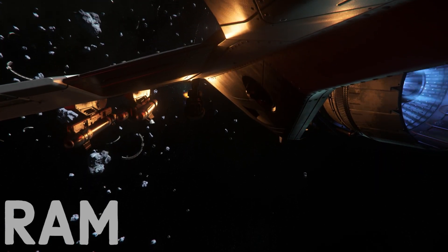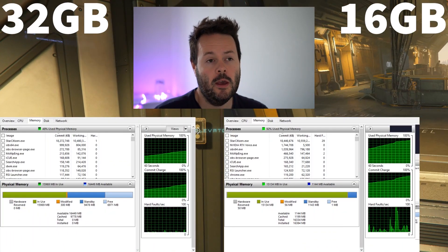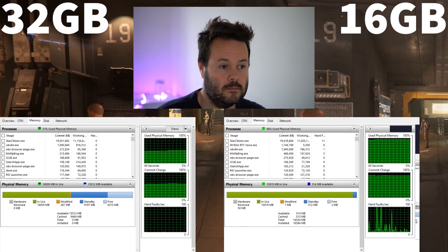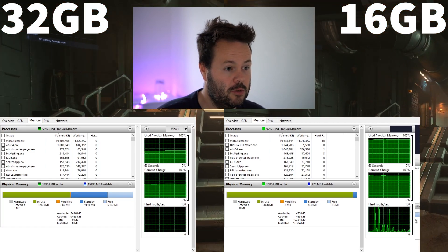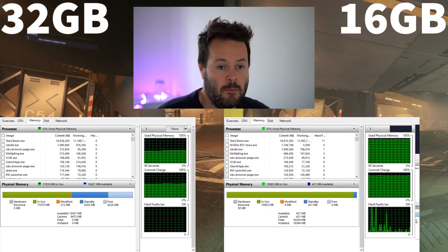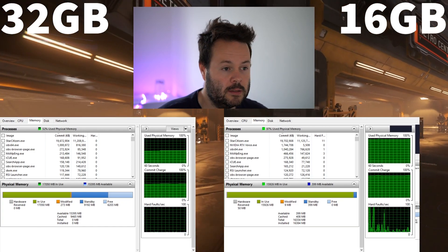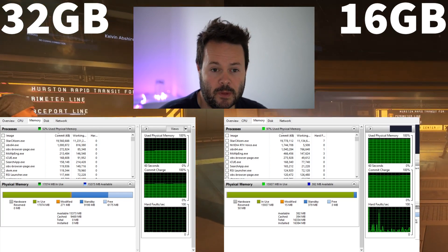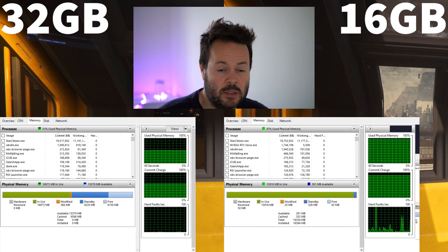RAM next. Unfortunately, you really need 32 gigs of RAM. You could do 24, but that might mess with your RAM speeds. Star Citizen is a bit of a RAM hog — I've seen up to about 19 gigs of RAM actually being used. If you don't have more than 16 gigs, the game will go to the page file and use your SSD as RAM, which is much, much slower and causes hitches, reducing the smoothness of the experience. Moving to 32 gigs is the best case scenario for Star Citizen at this point.